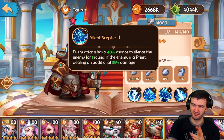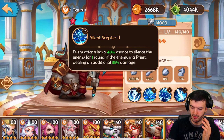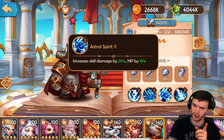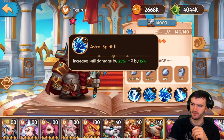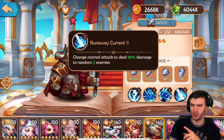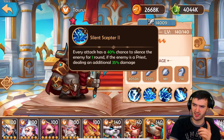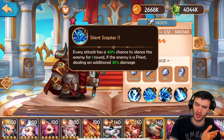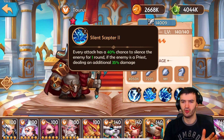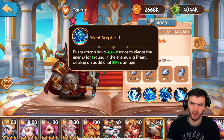Toros's third ability increases skill damage by 25% and HP by 15% — that skill damage increase is really nice. His fourth ability changes normal attacks to deal 90% damage to two random enemies, which gives him a better chance to silence more enemies and enhances the second ability. A lot of people use him for silence — crowd control always helps in arena battles. He won't deal a lot of damage versus bosses, but he will help in arena.